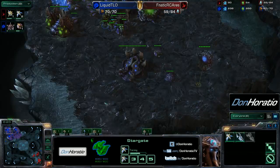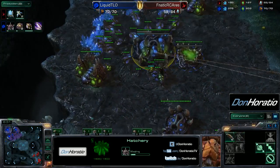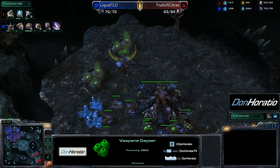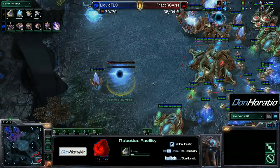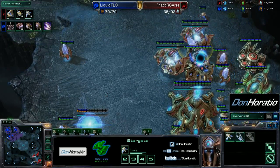A macro hatch — actually that's a lair, never mind. TLO is getting that lair up in the top left, and with that he'll probably take those two gas down here and maybe even more. We'll see how heavy he wants to tech. A robo is coming up for Ares as well to add on to those Phoenix — that might just be for observers or perhaps a Colossus transition.